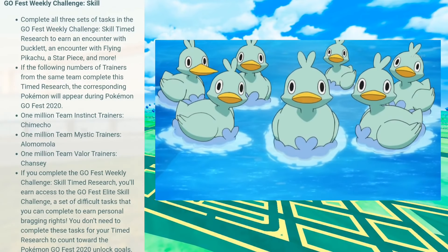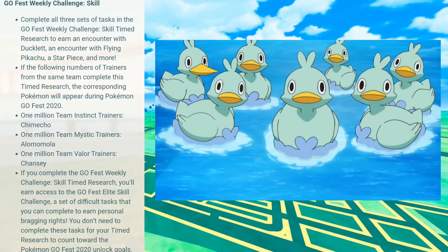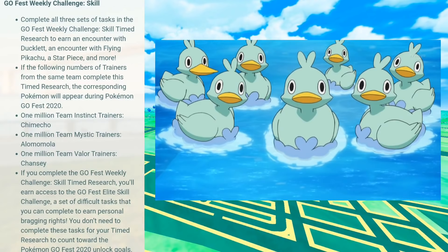For the Go Fest Weekly Challenge skill: complete all three tasks in the Go Fest Weekly Challenge skill timed research to earn an encounter with Ducklet — a new Pokemon — an encounter with Flying Pikachu, a star piece, and more. If the following numbers of trainers from the same team complete this timed research, the corresponding Pokemon will appear in the wild: 1 million Team Instinct for Chimeco, 1 million Team Mystic for Olomola, and 1 million Valor for Chansey.